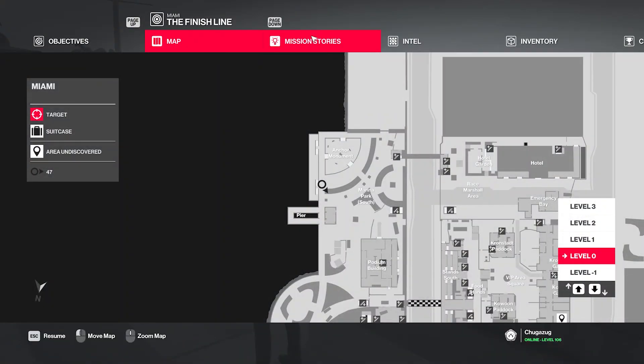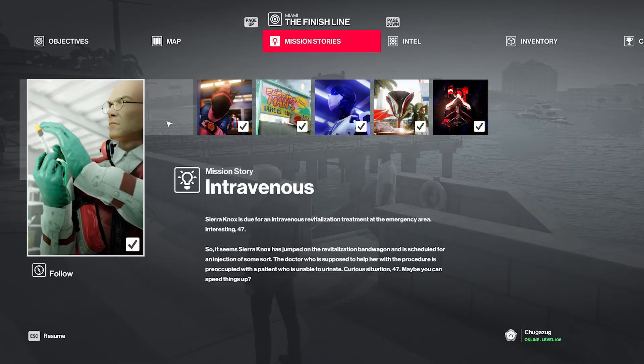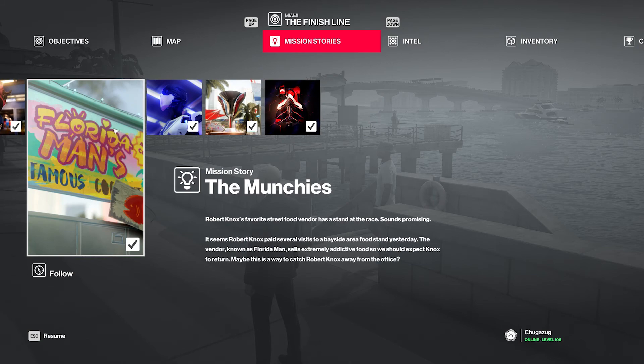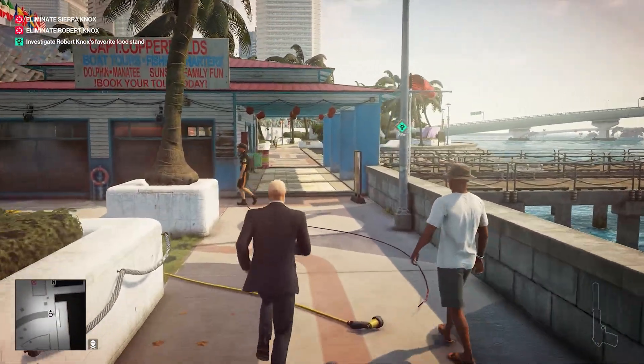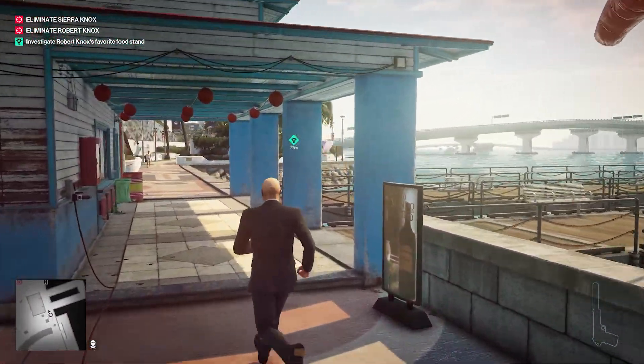Once you get to the location, read or listen to what the game tells you to do, and you will know exactly what you're supposed to do. Also, if you don't like the mission story and you want to change it up, you can always open up the map menu and follow another mission story if you'd like to.